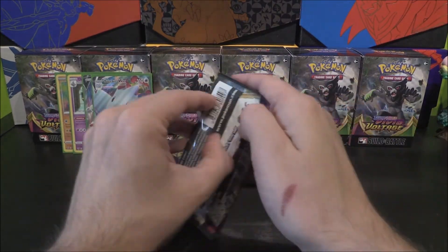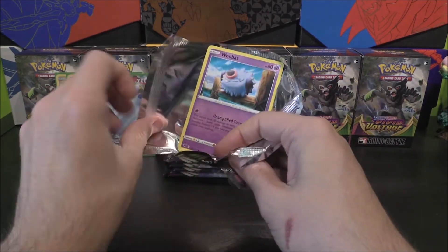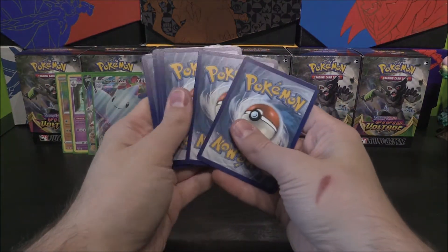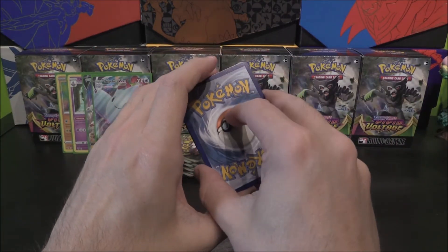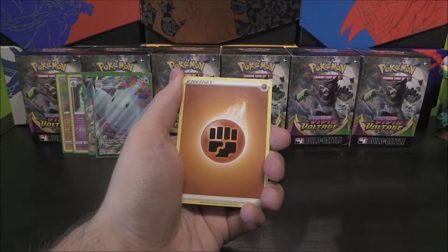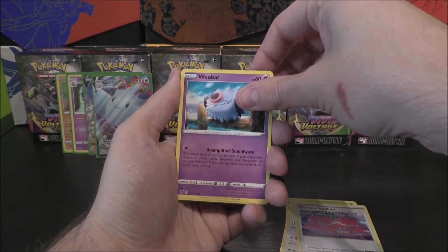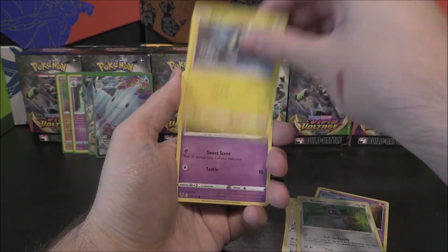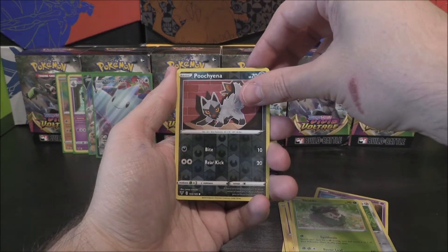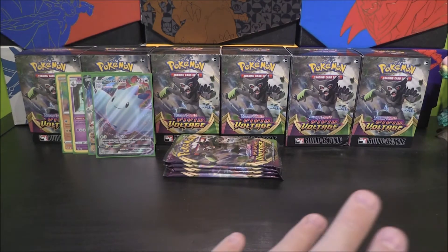Alrighty, next one. Looks like we've got a few Zarude back-to-back packs here. Let's see how we do. That's four. Psychic — nope, Fighting. We've got Fighting energy, Kakuna, Loudred, Wyndon Stadium, that awesome-looking Woobat, Beldum, Boltund, Milcery, Skiddo, Poochyena as our Reverse. And our Rare or Better is a Galarian Berserker. Okay — we've got four packs left, anything still could happen, we could be on for something pretty cool.